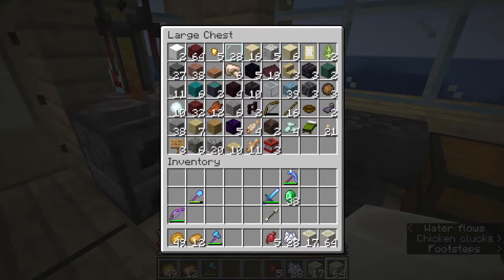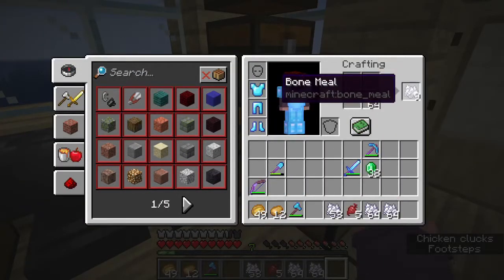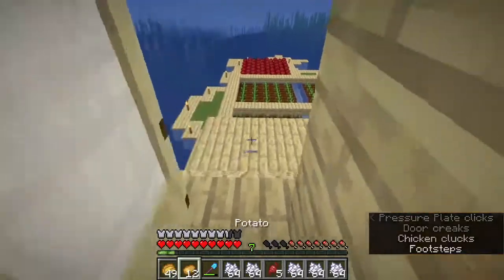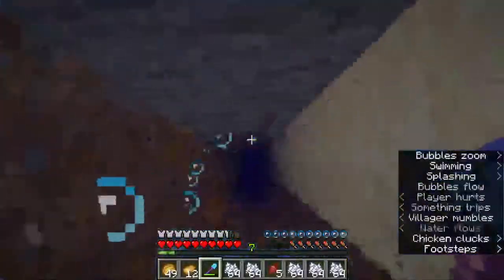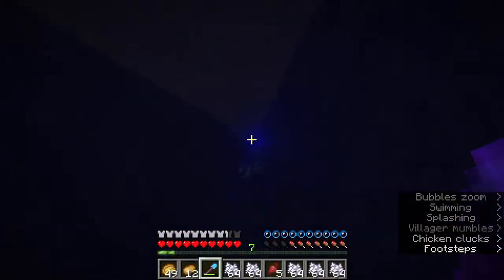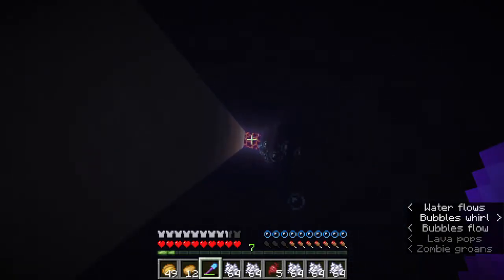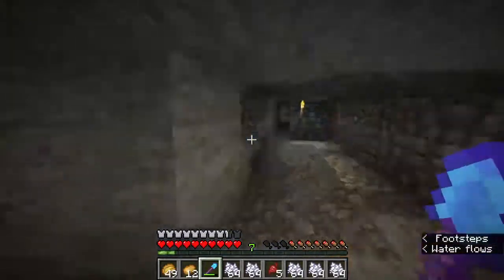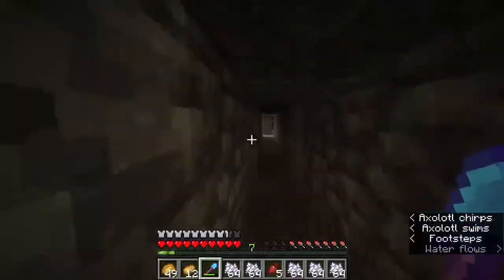We need some dirt. We're going to go get some dirt — I don't know where from, to be fair. Maybe we can find some down in the mine. Down we go. I've not done too much down here — I've kind of avoided mining, if I'm honest. Because I thought I would have died down here. This is where I thought I would have perished the most.